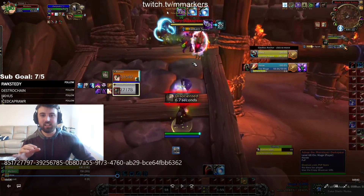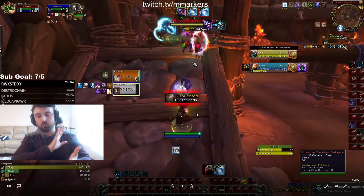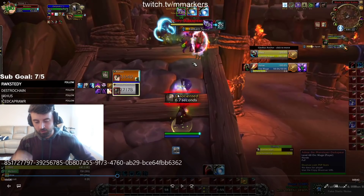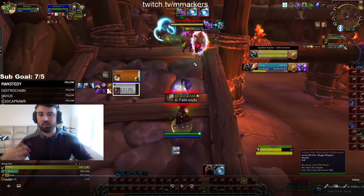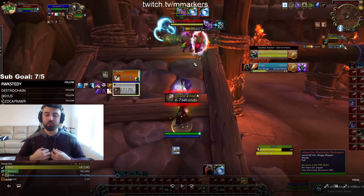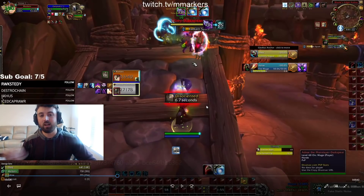In this case I wasn't able to — he cheap-shot me and got the blind on me. Now, I know this is against what most people do, but my best tip is: do whatever you possibly can to not trinket the blind. Usually that means having your partner use their defensives instead. The longer you hold your trinket, the better chance you have to win the game going forward. Holding your trinket will make them not blow everything on one target, because they always know you have trinket to counter it.